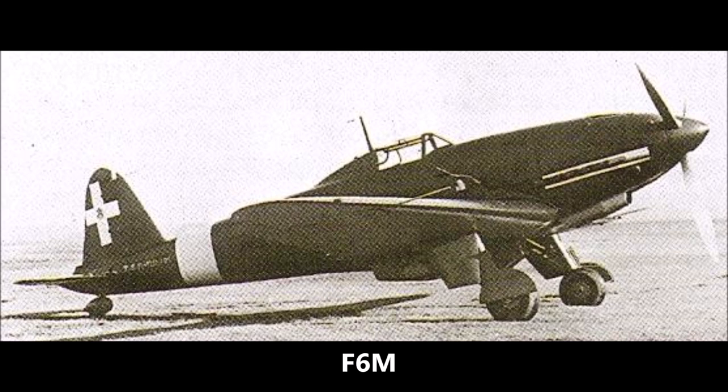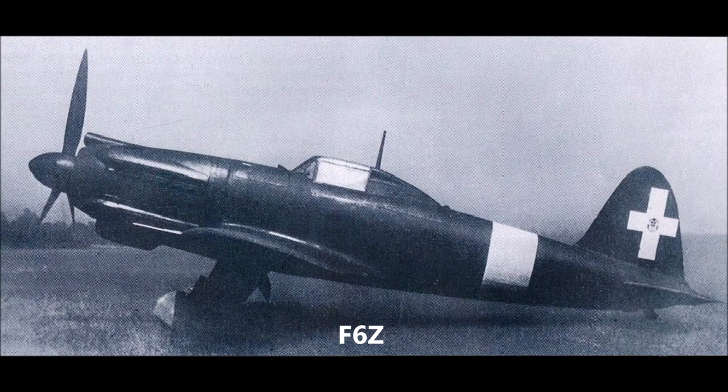Next on our list is the Caproni Vizzola F6Z and F6M. These were two prototypes, both being Series 5 contenders — the F6M with a German Daimler-Benz DB605 like the other Series 5 aircraft, and the F6Z with an X-24 Isotta Fraschini Zeta engine intended to produce 1500 horsepower but managing only 1200 in service. The X-type configuration is also why the F6Z has two rows of exhaust stacks, which looks rather cool. Both were based on the earlier F5 and F4 prototypes, with the F6M first taking to the sky in September 1941 and the F6Z following in August 1943, delayed by constant engine problems.